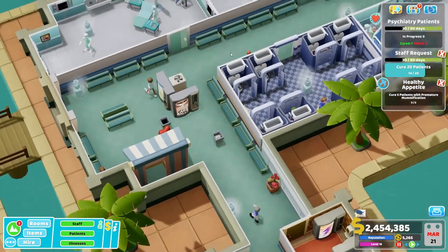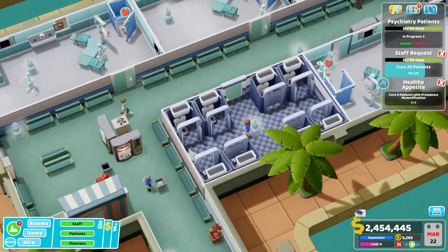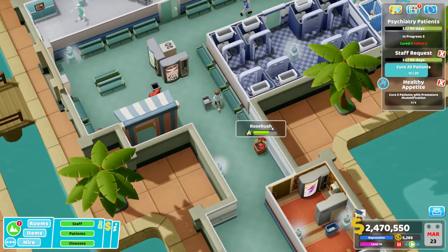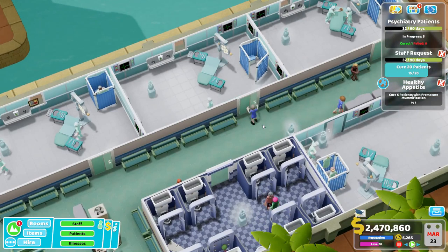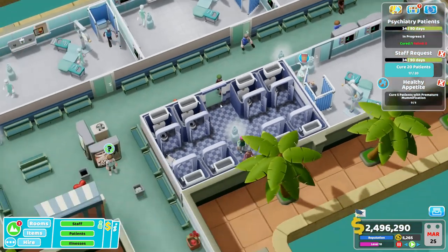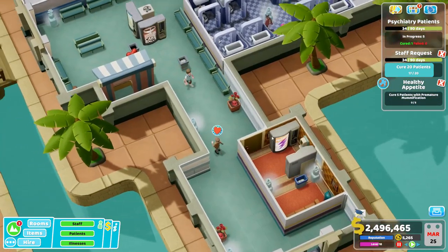The other non-surgery room we want in this wing is a staff room, because breaks are very important for your surgical staff — surgery is a very draining activity for them, so you'll want to make sure this building has its own break room.